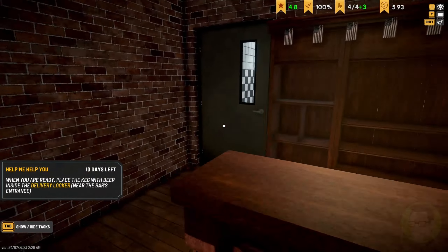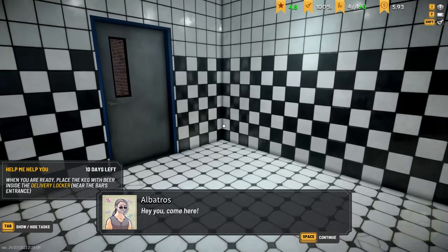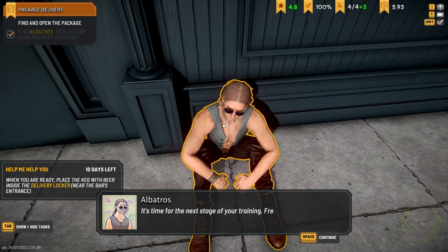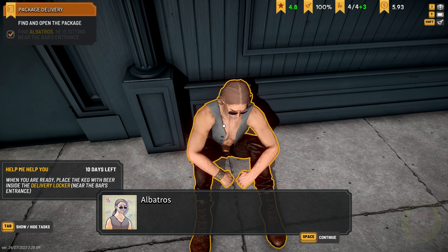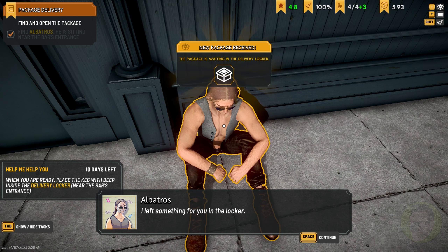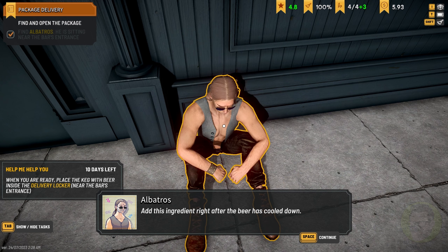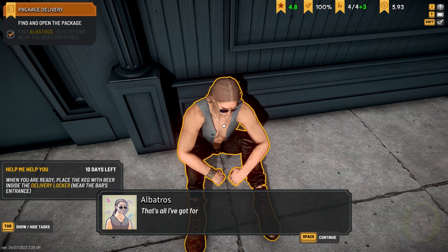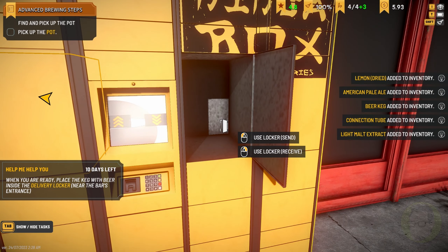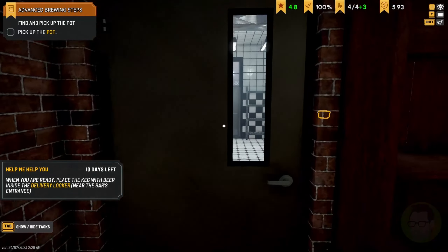Let's do that — we'll take that on. No worries, and that'll be the next one that we do. Albatross wants us again. It's time for the next stage of your training — freestyle. You only live once, so why not try adding some flavour to the beer? I left something for you in the parcel locker. Add this ingredient right after the beer has cooled down. The outcome may surprise you. Lemon dried — okay, lemon dried.